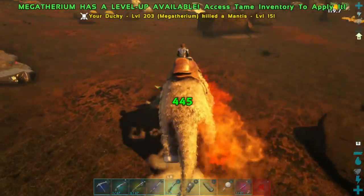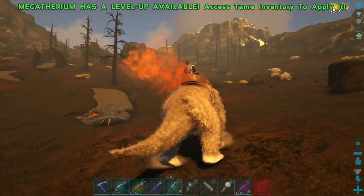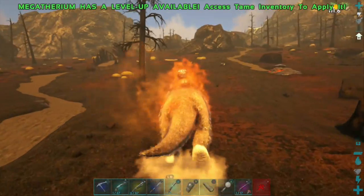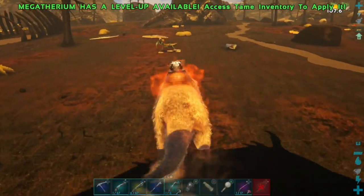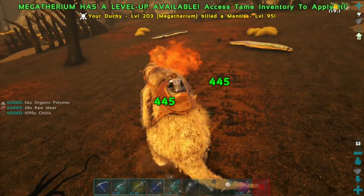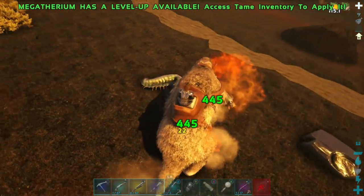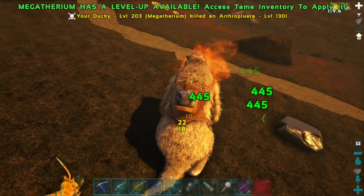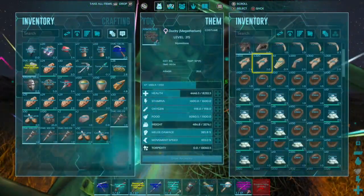Do keep in mind that the server I play on is slightly boosted more than official stats, so you will be getting a little less if you are playing on official servers. But aside from that, I basically managed to get 20,000 chitin in 7 minutes, which is the equivalent to 7,500 CP once you craft the chitin into cementing paste. You can see how that's a ridiculous amount for just 7 minutes of farming CP.